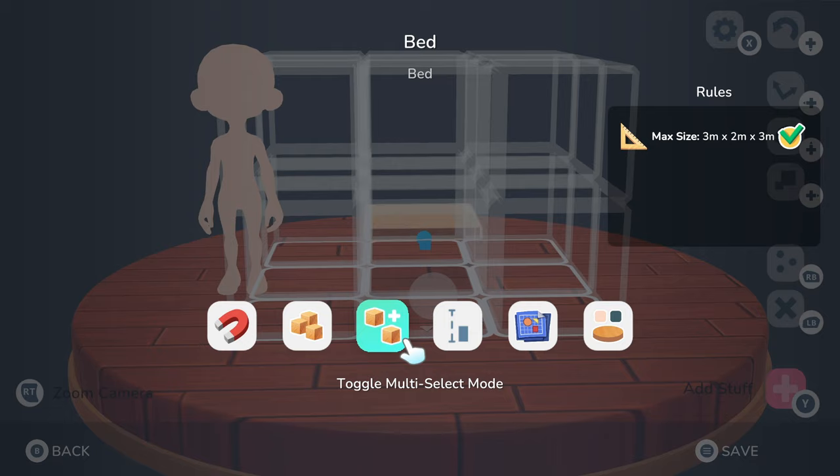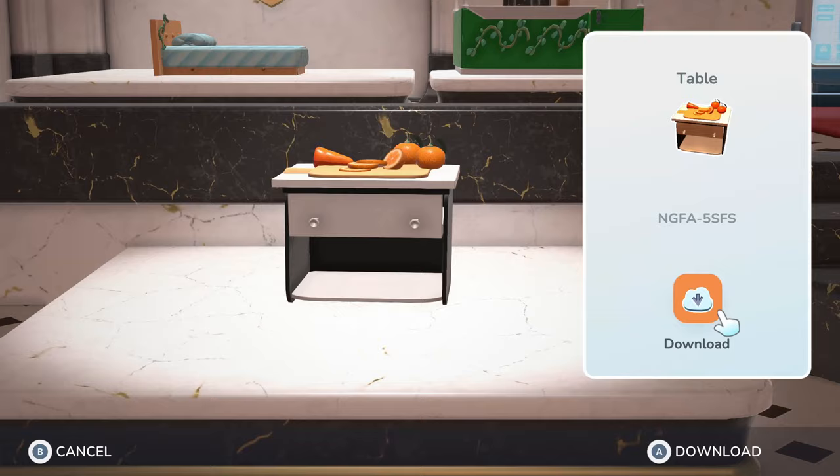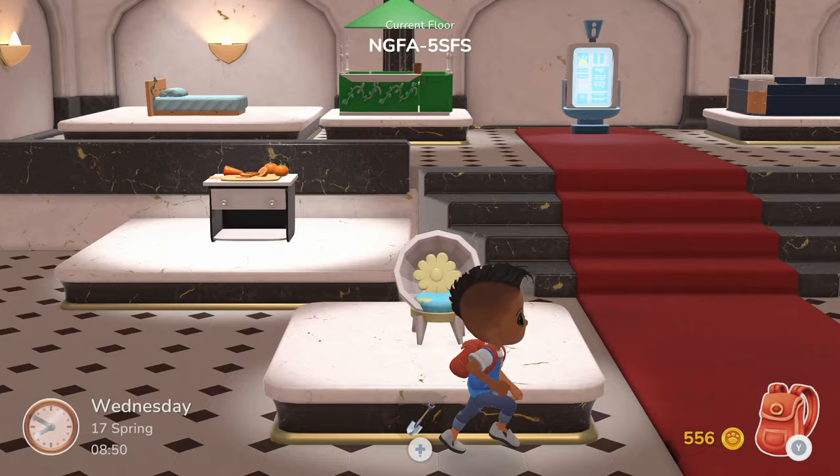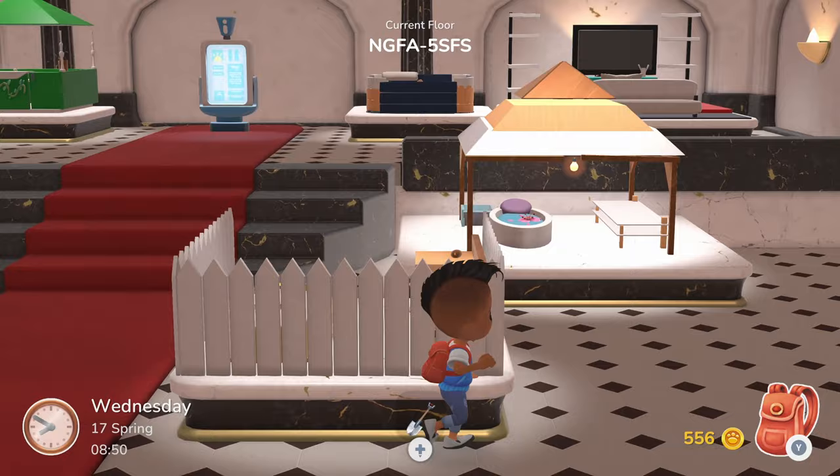You can also share items with other creators online. This is somebody's online store where you can download their designs and build them in your own town. This is how I know the tools really work — there are some incredible pieces available to download and put in your house.